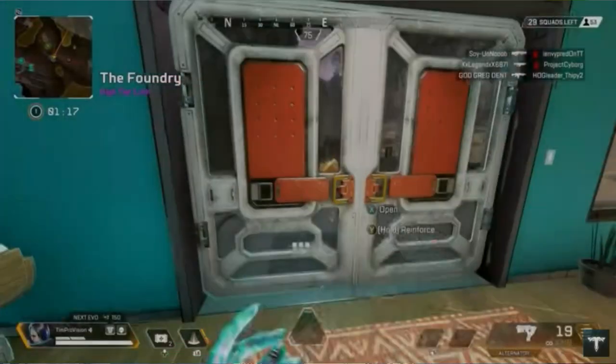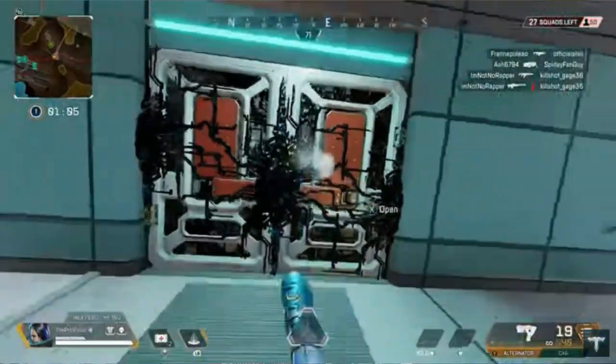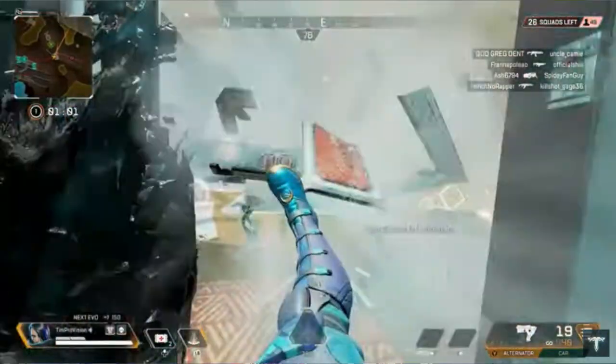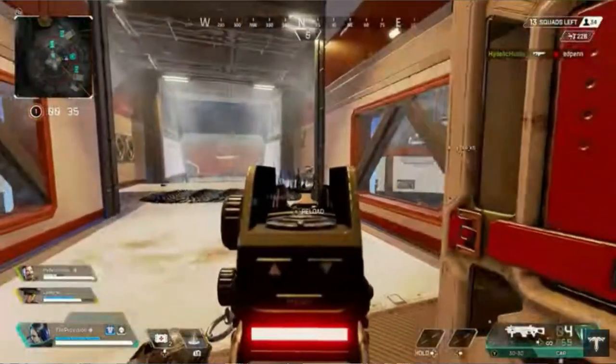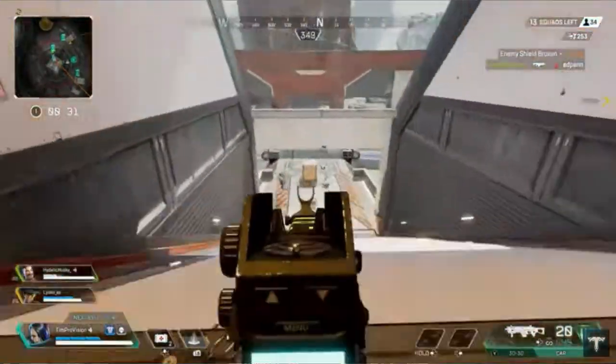Up first is Catalyst. This is a defense character and one of the most recent ones added. The first ability is to barricade doors, which is awesome. Eventually they can be broken down, but it's great to have a character that can reinforce doors. The next ability is that she throws black sludge that turns into spikes whenever enemies are around it — if an enemy walks through the black sludge it turns into spikes and damages them.